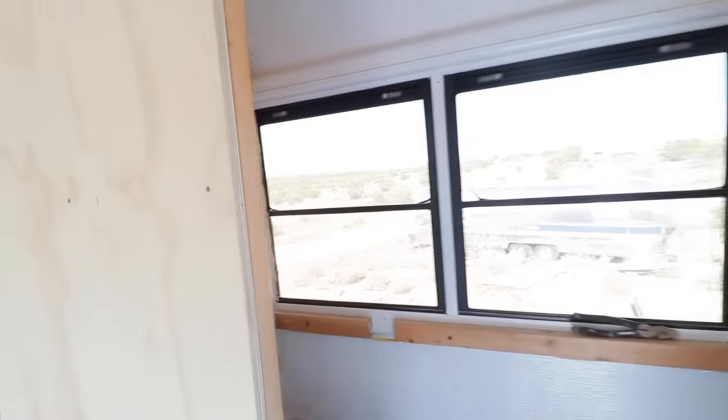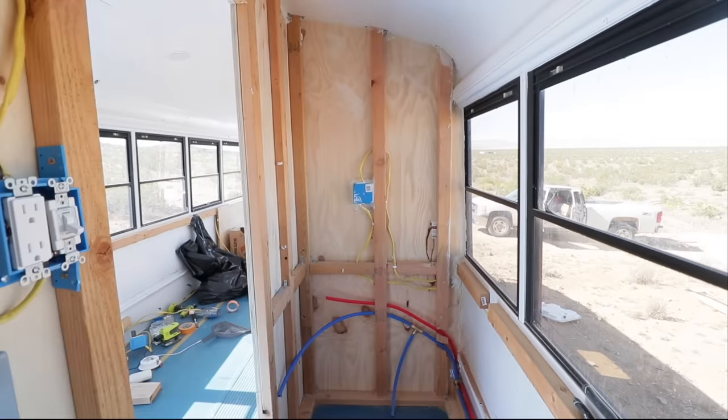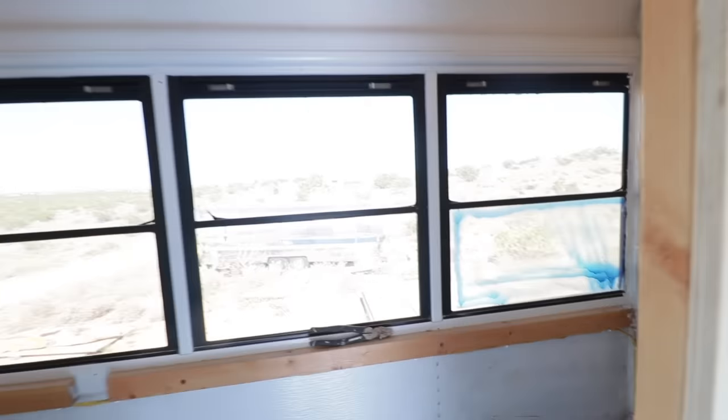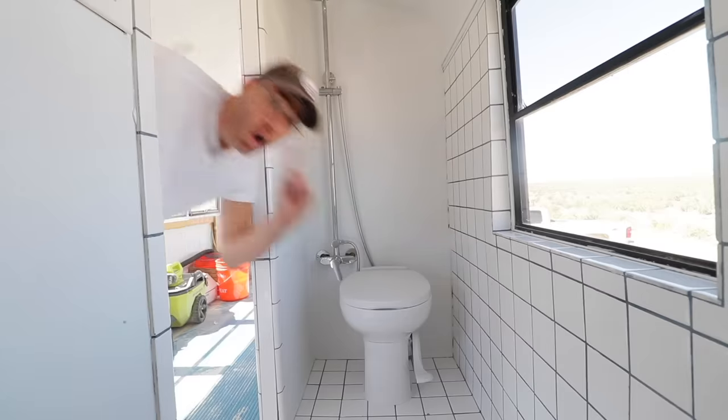Before we get started building, let me show you around the bathroom where we're at right now. The bathroom isn't huge — it's about three feet by six feet roughly. On this wall I'm going to install the shower and the toilet, while on the opposite wall I'll install the custom vanity that I'm going to be building from scratch.